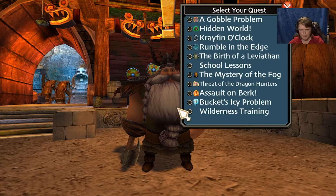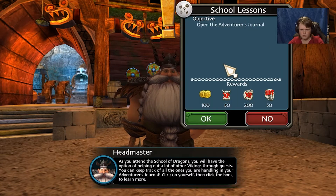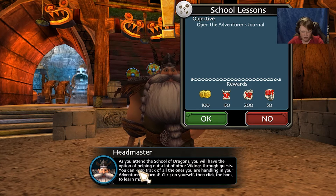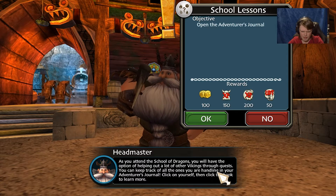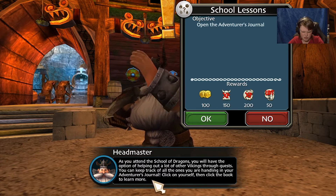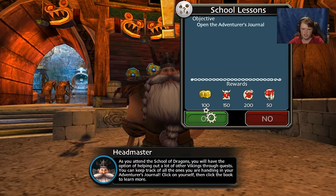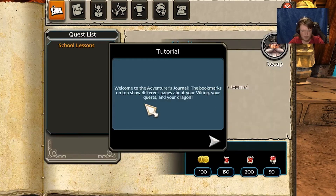New quest from the headmaster! I'm going to do some school lessons. As you attend the School of Dragons, you'll have the option of helping out a lot of other Vikings with quests. You can keep track of all the ones you're handling in your Adventures Journal. Click yourself and click the book to learn more. Welcome to the Adventures Journal — the bookmarks on top show you different pages about your Viking, your quests, and your dragons.